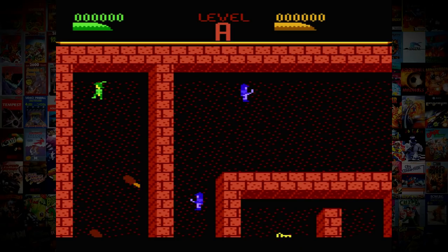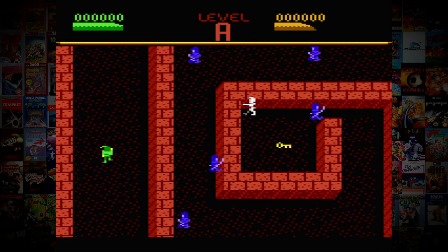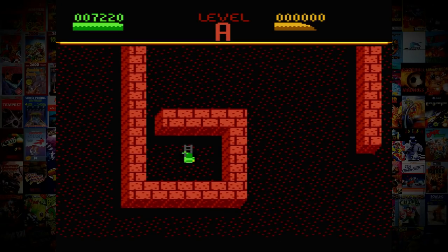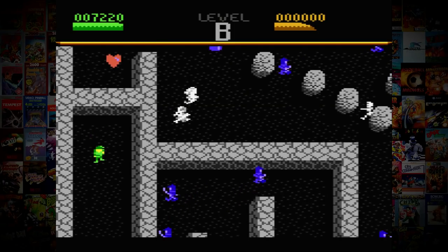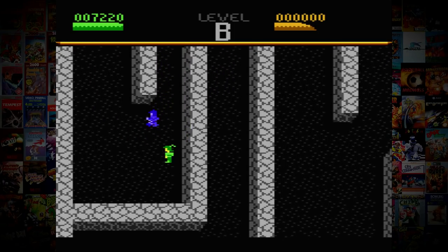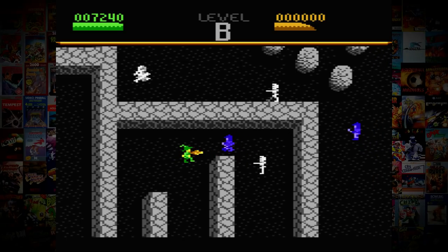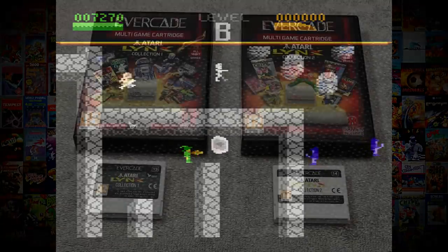Dark Chambers can be a two-player cooperative game, so it's perfect for the Evercade Versus. There's keys, food, power-ups, treasure, enemies, and enemy generators that you have to destroy. It has 26 different levels and three difficulty settings — this is an awesome game. As a bonus game, it's even more amazing. It's also worth mentioning that you can get this game for the Atari VCS, which is releasing additional Atari 7800 games.